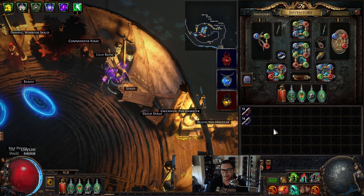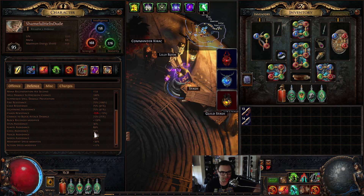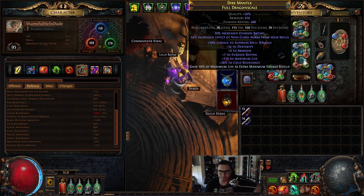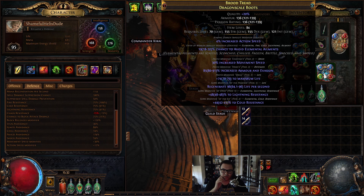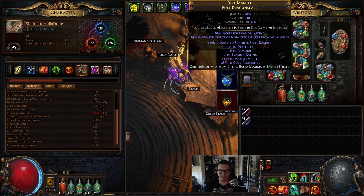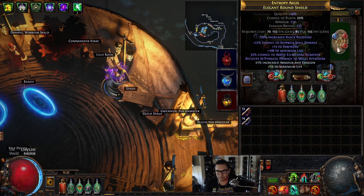Let's talk about gear. There are a couple of options you can go with. I'm really close to being ailment immune on top of spell suppression - spell suppression is maxed at 100, max resistances, and my ignite and chill avoidance is at 74. I have one jewel giving me 15 ignite avoidance, so I need 25 more which I can get by crafting it on my body armor. I also have maximum life as maximum energy shield, which gives me about 600 energy shield as an additional defensive layer.